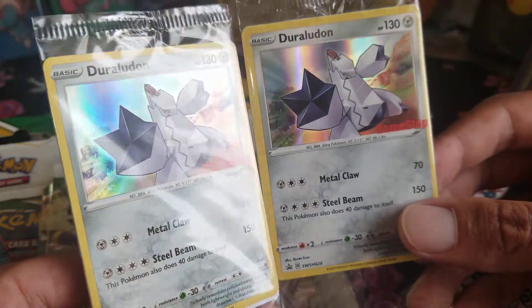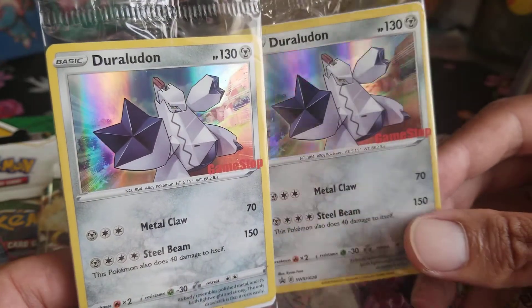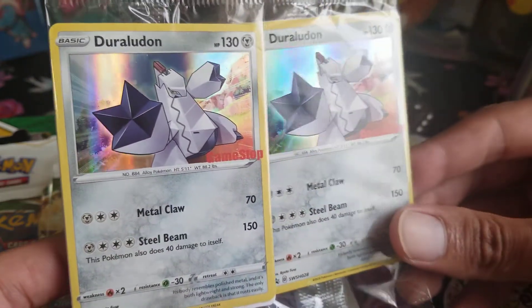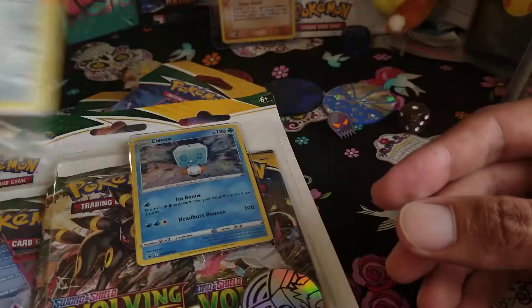No chance for swirls with these cards, but the holo is like a rainbow prism kind of in the back. It's pretty cool. He's like in action, moving super fast. And he's a steel type. Put those off to the side.